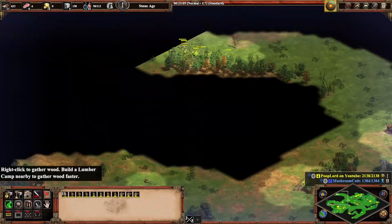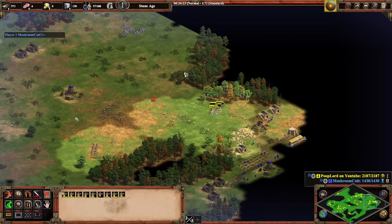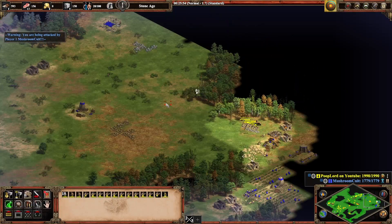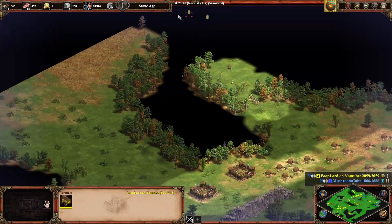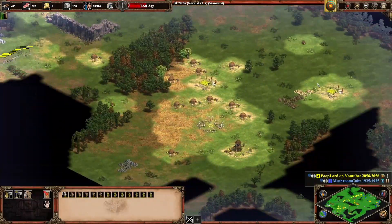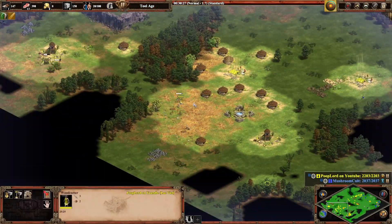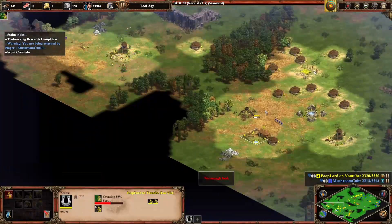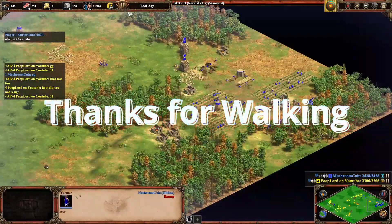Realization 3: my opponent is not dead yet — he is farming over in this corner, and we have run out of food. Surely my Clubmen can break into this base and end this once and for all. Realization 4: Archers, even in relatively small numbers behind walls, destroy Clubmen. It is at this point that I realize I am completely and utterly boned. I only just clicked up to tool age and we have 17 villagers. We go for cavalry to counter archers — it's fine. It's not fine. It's definitely not fine. GG.